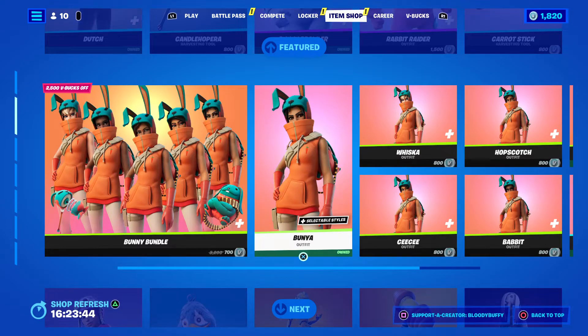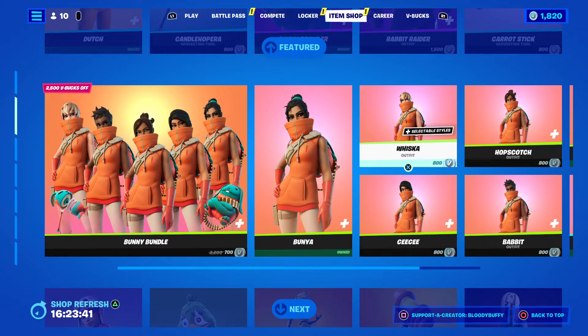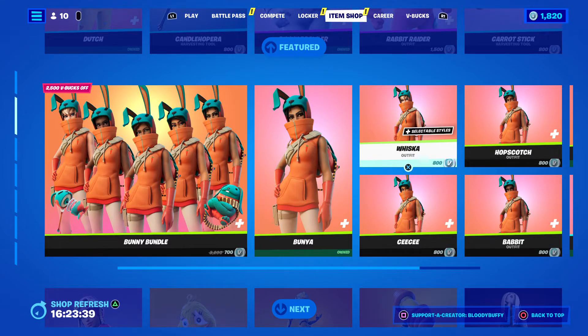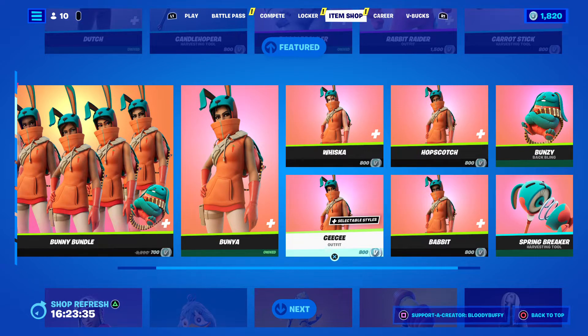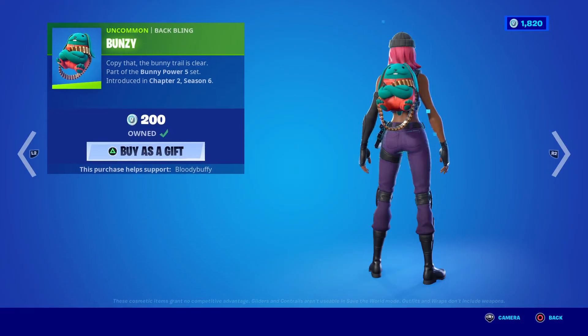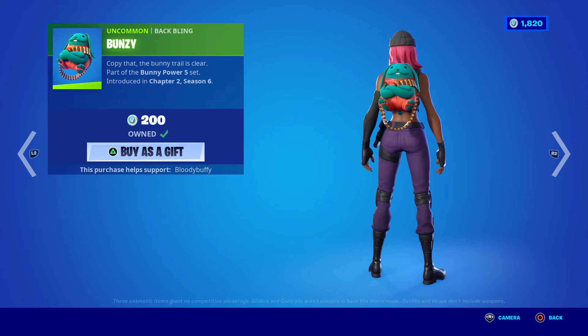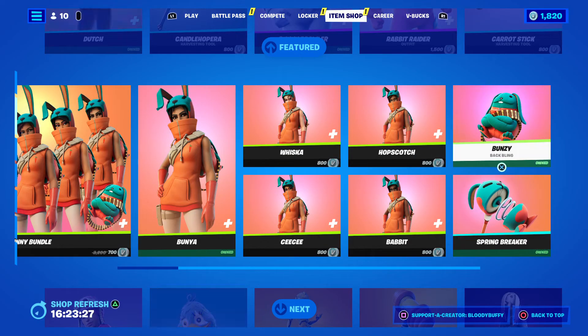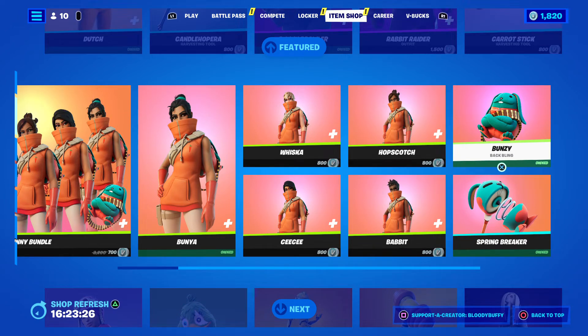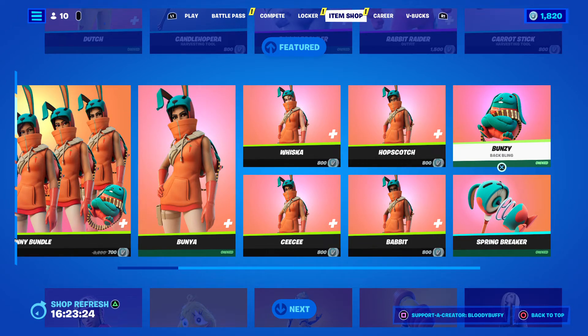I've got Bunya - Felix actually gifted this to me. Then you've got Whisker, Hopscotch, Babbit and CC. The back bling is 200 and 800.